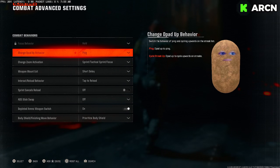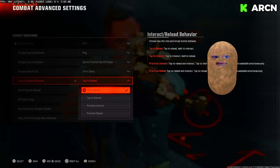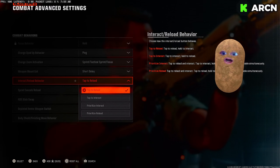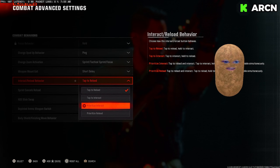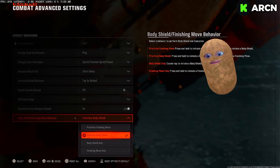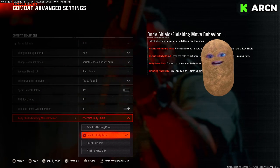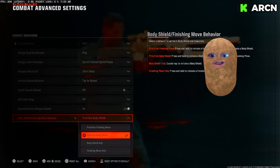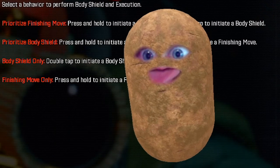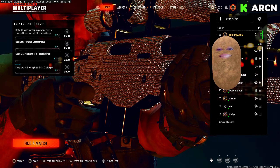For combat behaviors, most of these are base settings — don't touch those. For tap to reload, I like it because if there's a gun on the ground I can tap to reload and then pick it up. Some Warzone players prioritize interact, so that's preference. Big setting here: change finishing move to 'prioritize body shield.' You can body shield people so fast — just put them against the wall.